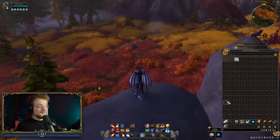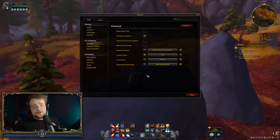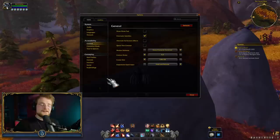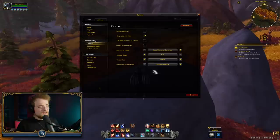Another decently nice thing is the cursor sizes — these have actually been updated to be higher quality. Certainly, when you're in a busy raiding environment, you need to know where your mouse is; it can be a real pain. Many of us, myself included, actually use a WeakAura to help always know where our mouse cursor is. But if you just want to have a larger mouse in-game, this is a great option, and thankfully it is a decently high resolution.